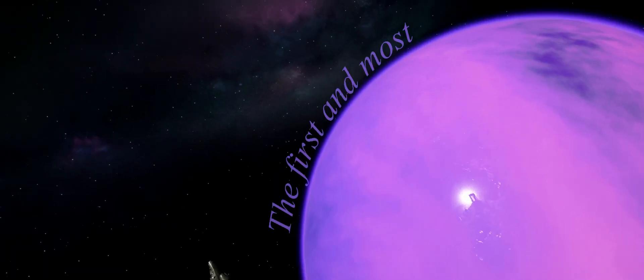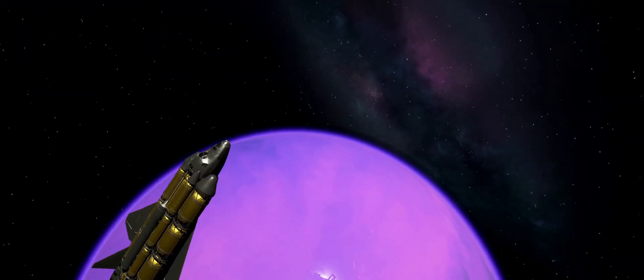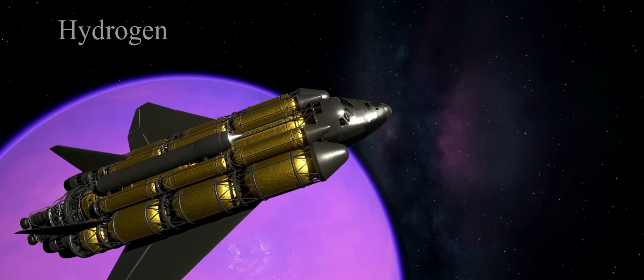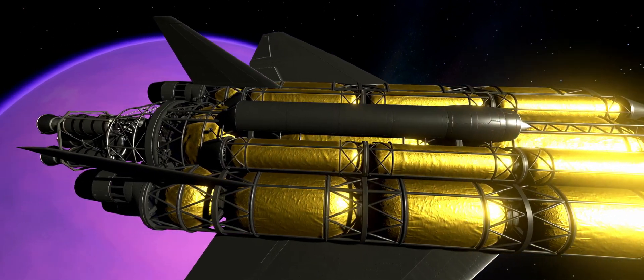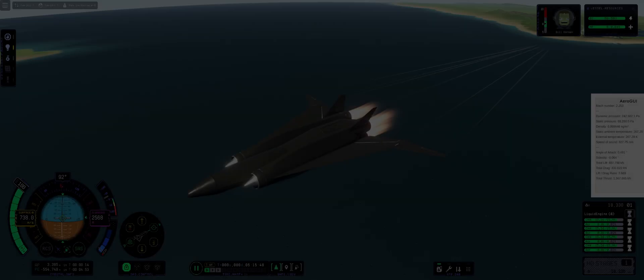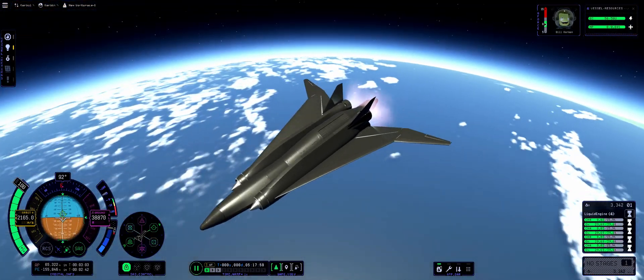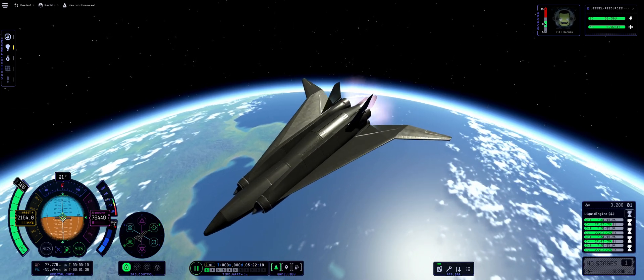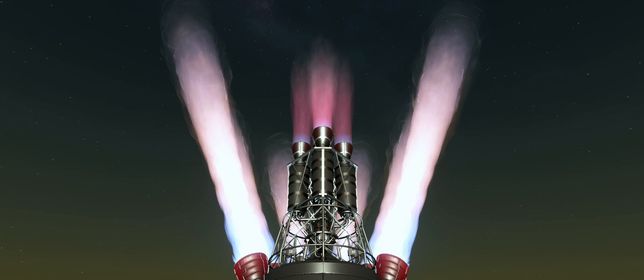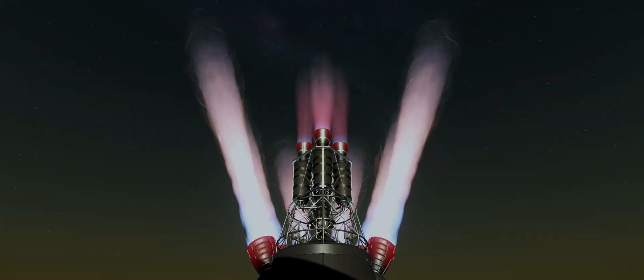The first and most pressing issue that every interplanetary SSTO has to deal with: hydrogen tanks don't look good on space planes. Yet due to hydrogen's extremely low density, the tanks usually make up the majority of the craft. The easiest solution would be to simply not use hydrogen, but chemical SSTOs are very limited in delta-v. With the Swerve having more than four times higher efficiency than any other chemical engine, we basically have to use it.